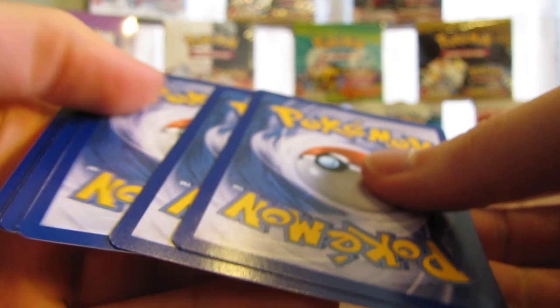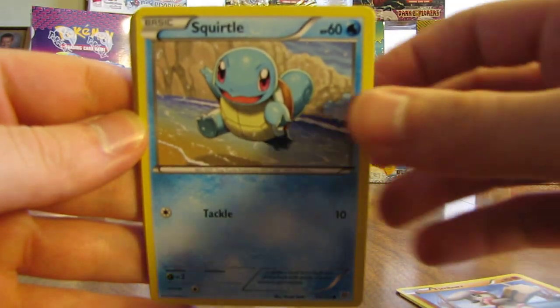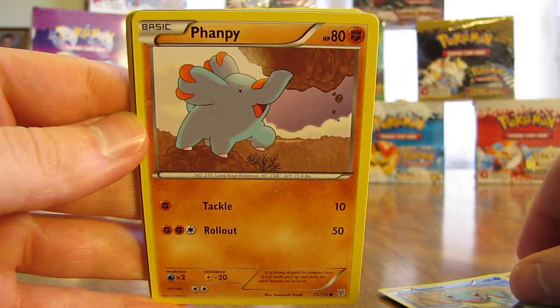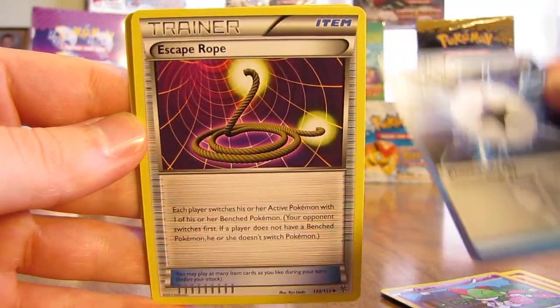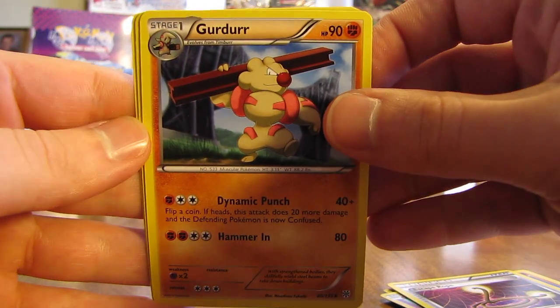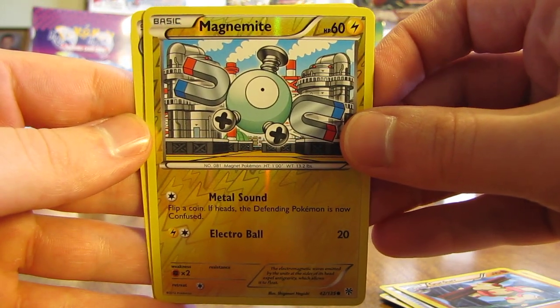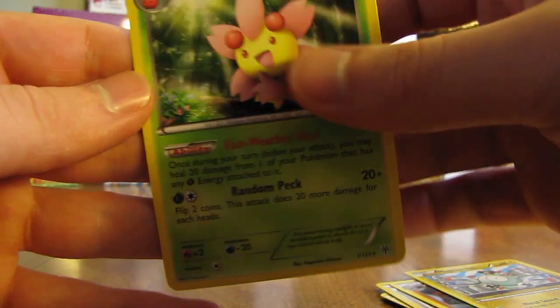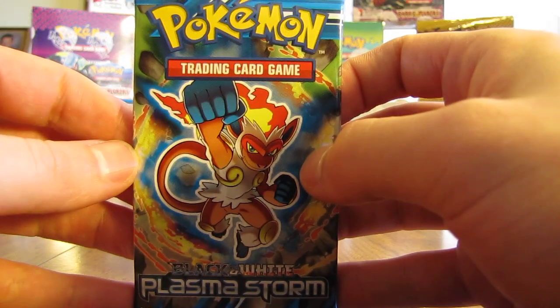This pack has Lugia on the front. So we have Magnemite, Timber, Squirtle, Fanpee, Ralts, Plasma Energy, Escape Rope, Girder, and the reverse holo is a Magnemite — just a common card — and then the actual rare card in the pack is a Cherim. So far my luck hasn't been very good in the first half or the second half of this box. Hopefully that'll change soon.